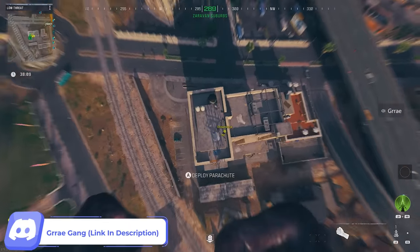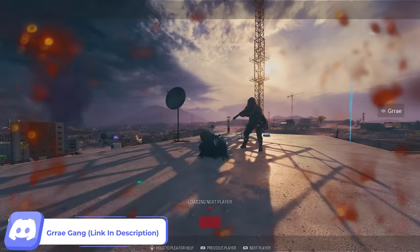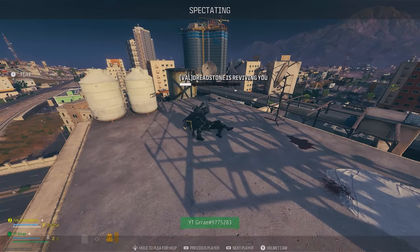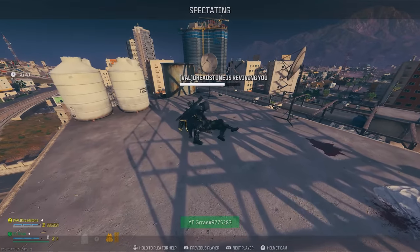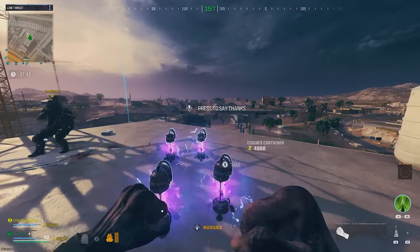After that you're going to hold to bleed out and have a friend revive you. A huge shout out to Dreadstone for helping me with this video. Technically this can be done solo — you just need a random to revive you — but it's much easier with a teammate. After they revive you, your tombstone has now been set.